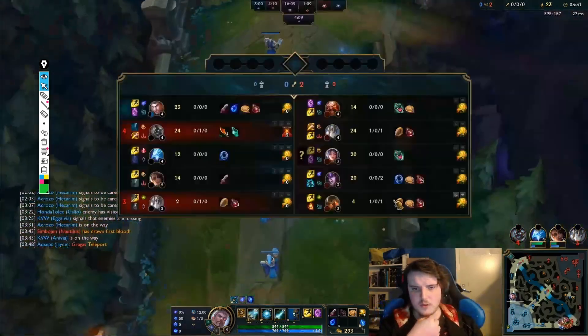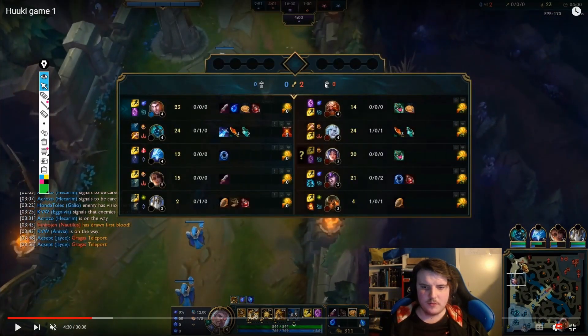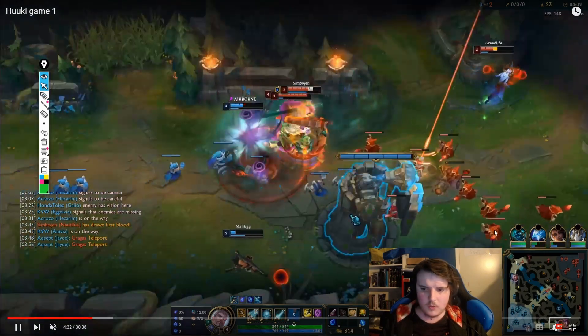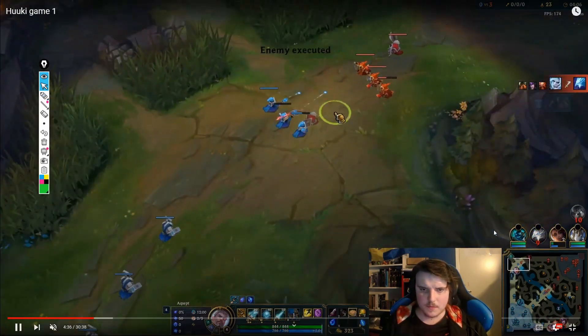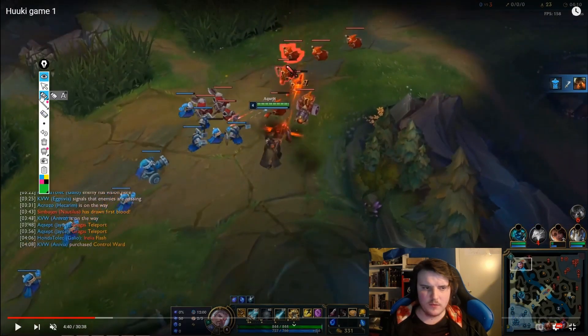We get Tear, and I'm considering a teleport top. Gragas actually decides to TP instead. At this point I know it's my job to carry the game — the enemy Viego got a kill, their Nautilus got a kill, Cinder got two assists, Aurelion Sol is stomping, and their Gragas grieved his TP. So pretty much what I want to go through here is how to actually wave manage.